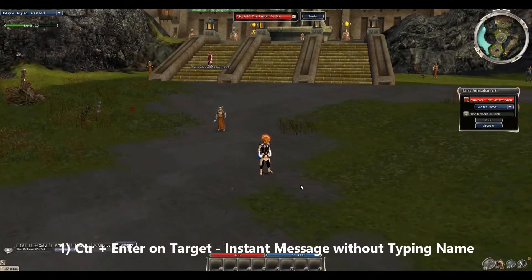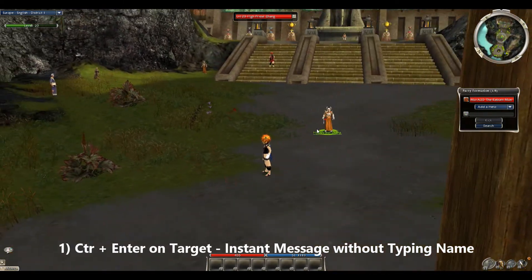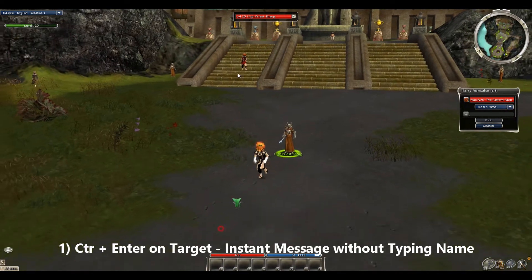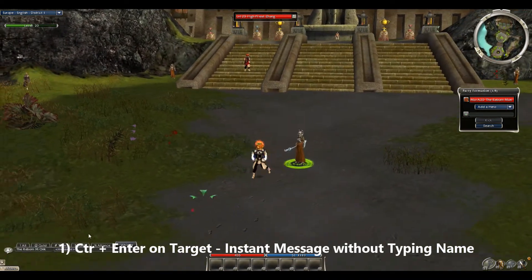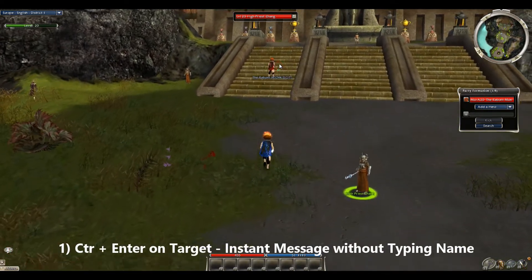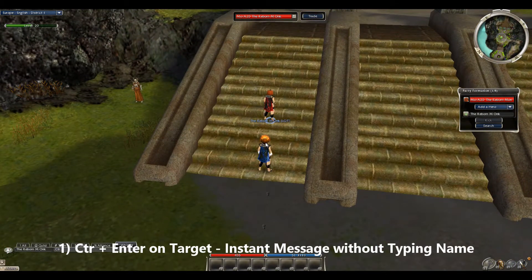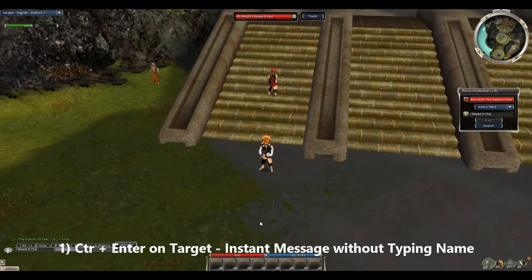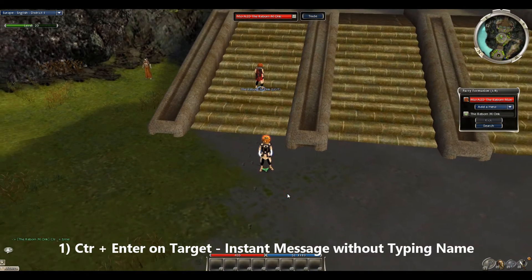The first one on the list is Ctrl+Enter on a target. A lot of people usually would just type a name for your character, say you're trying to message your friend or someone in-game you're trying to message and trade. Now you don't have to worry about that — all you need to do is hit Ctrl+Enter on a target. I'll hit escape to leave my targeted party member, then hit Ctrl+Enter, and it's that easy. Target the member you want to talk to, hit Ctrl+Enter, and that's it.